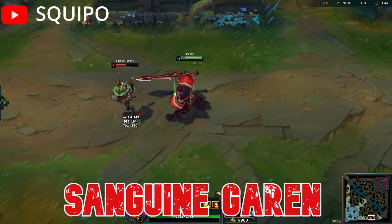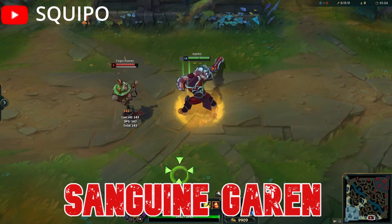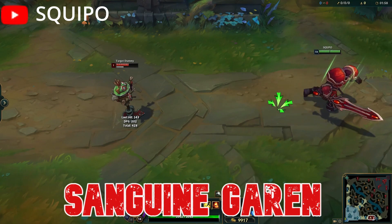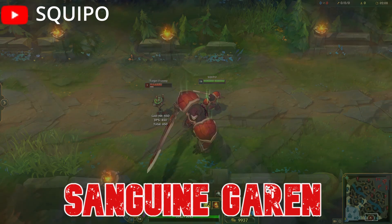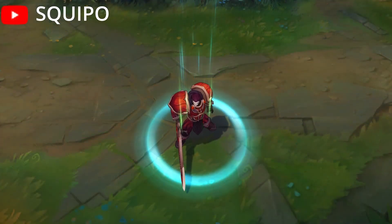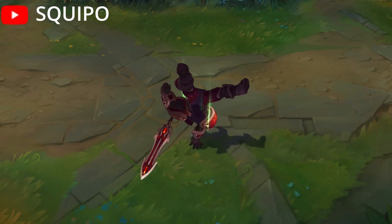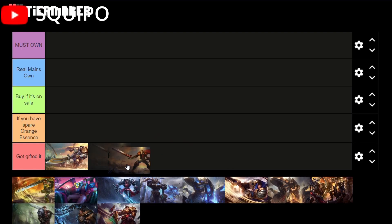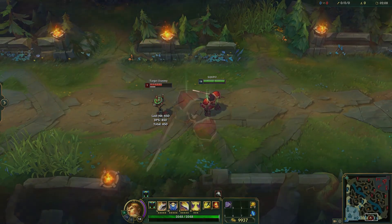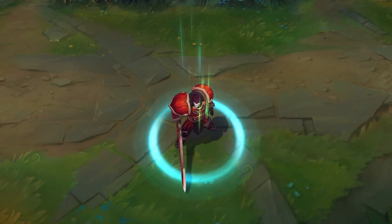Sanguine Garen was released on April 27th, 2010, along with the release of Garen the champion. It is, as you would probably expect for a 520 RP skin, kind of underwhelming. It does have one cool feature where if you press Garen's W, the skin exsanguinates and turns from red to regular Garen. That's kind of cool, but not really that impressive. I don't think it's a terrible skin, but it's still going in the Got Gifted tier because there are just so many better skins for Garen. Spending 520 RP on this just isn't worth it, even though it has one cool effect.